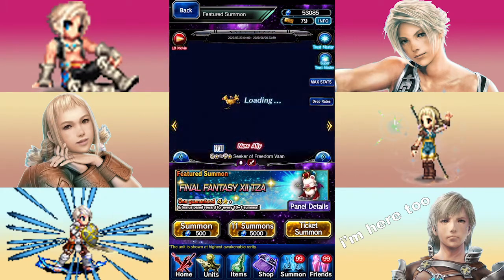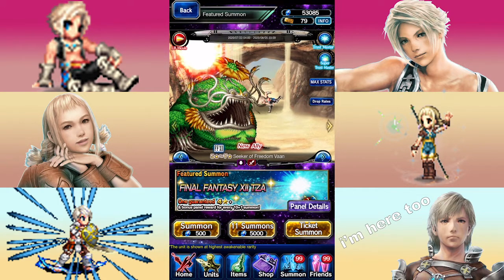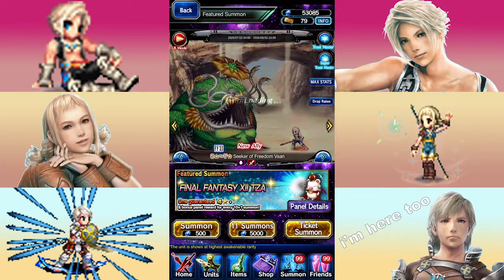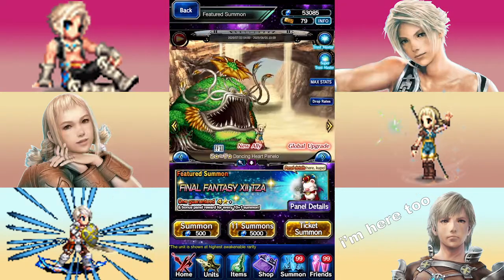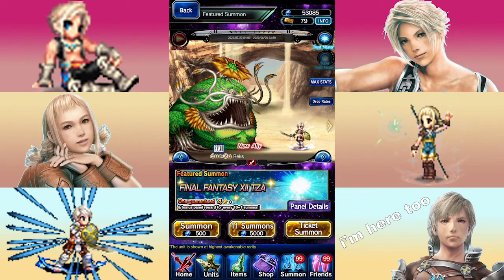Now that that's out of the way, let's talk about this banner. The 3 units on this banner are Seeker of Freedom Vaughn, Dancing Heart Penelo, and What's-His-Face. So obviously I'm just going to cover Vaughn and Penelo, but sometimes the Trust Master reward of the 4-star character might be worth getting, so I'll reveal them as well.